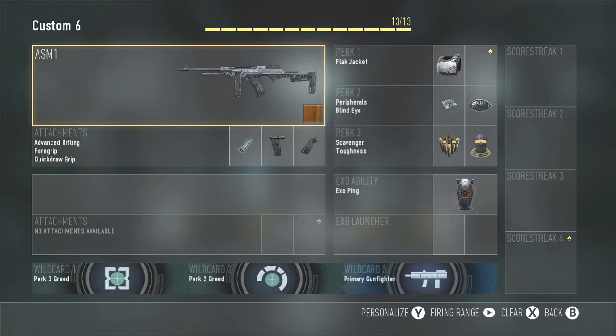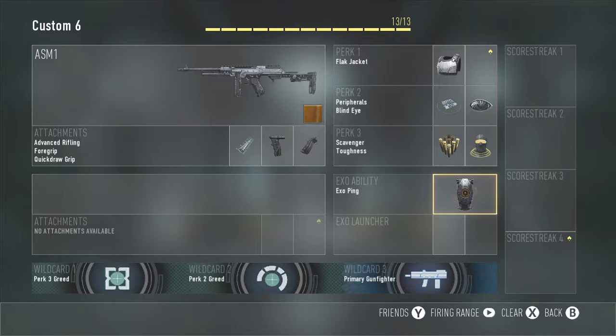Moving on to my favorite class of all — I have the ASM1 with advanced rifling, foregrip, quick draw grip, and then I have exo ping to see where people are who have blind eye and can't be seen on the minimap. That helps a lot. The perks are scavenger, toughness, peripherals, and blind eye, plus flak. I always run peripherals.